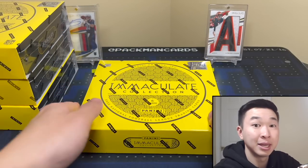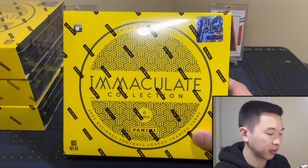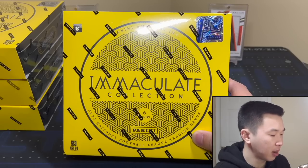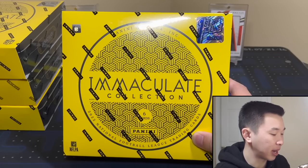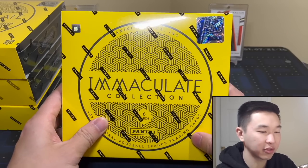So the SRP is $500, resale is around $1,000 for hobby and roughly $2,000 give or take a couple hundred for First Off the Line — didn't see too much on that one. You get six cards every pack, one pack per box, six-box cases — so one more than basketball. You have five autographs or relics and one base card numbered to 99 or less.